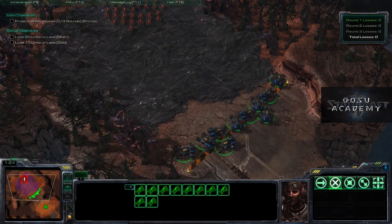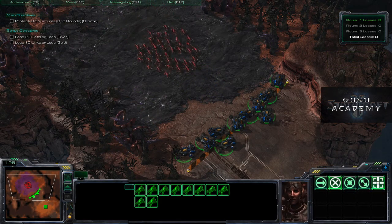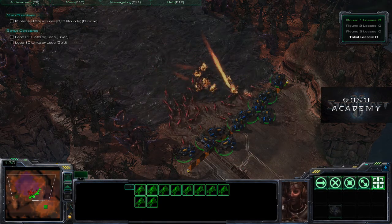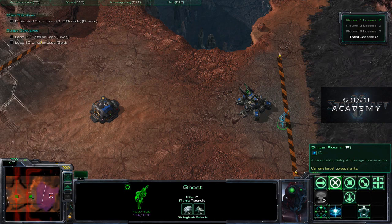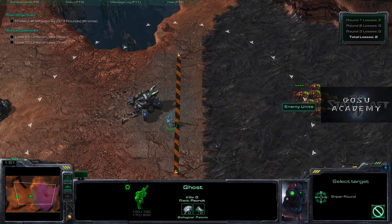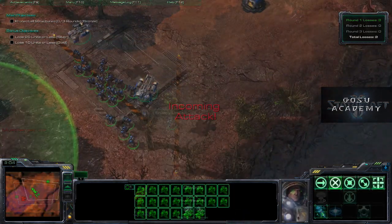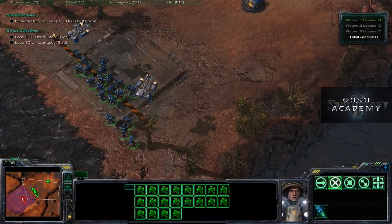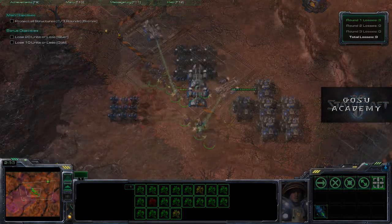We're not going to go through the entire thing — this was done in the middle of the night so it's silver, not gold. One mistake here: we can snipe with the Ghost, but we needed to move it away from the tank. When the Banelings hit the tank they won't destroy it, but the splash will get the Ghost. He should have been a bit further away. If you pick the correct unit composition, you do all right.